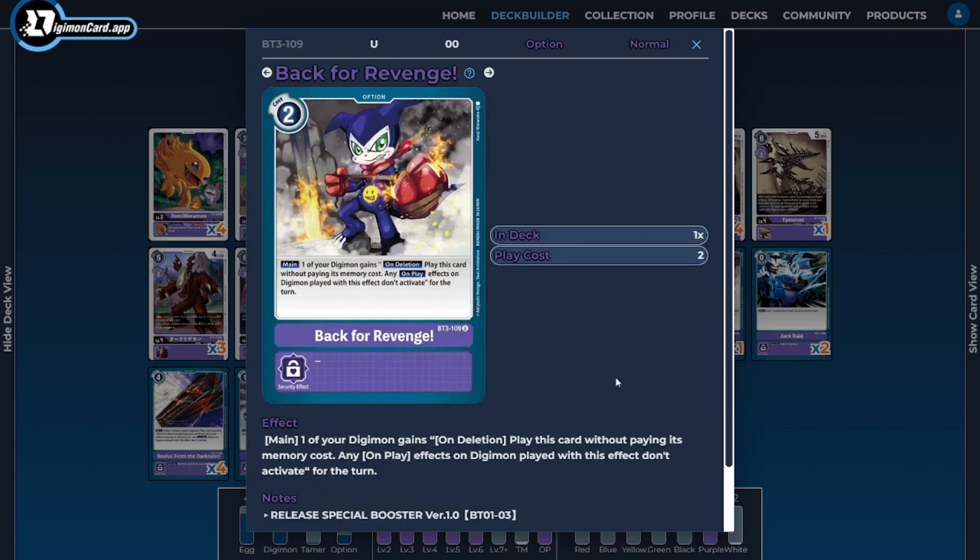On to the option cards — I'm running one copy of Back for Revenge. Back for Revenge is a combo extender with a nice ability to give one of our Digimon an on-delete ability to essentially replay it for free. We don't get the on-play effects, but most of the time we're using this with Minervamon, who doesn't have any on-play abilities anyway — we're just trying to recycle and reuse her on-delete ability over and over again.